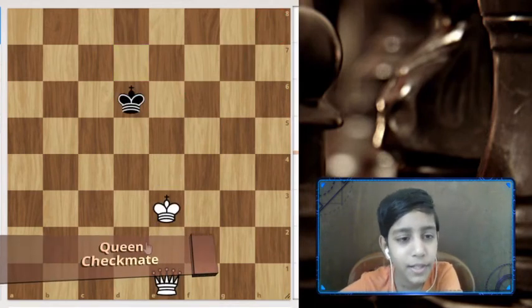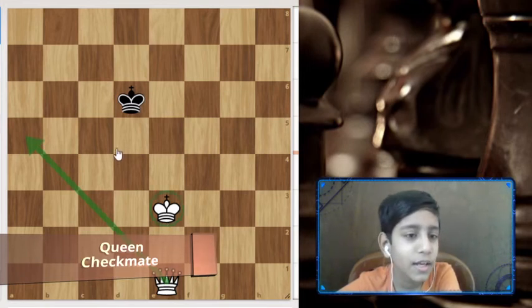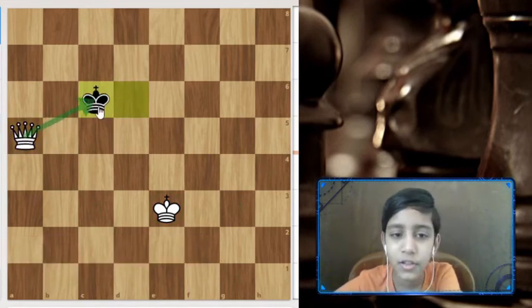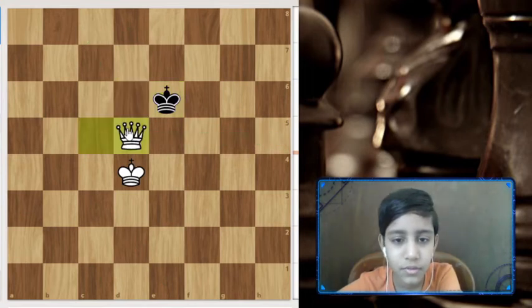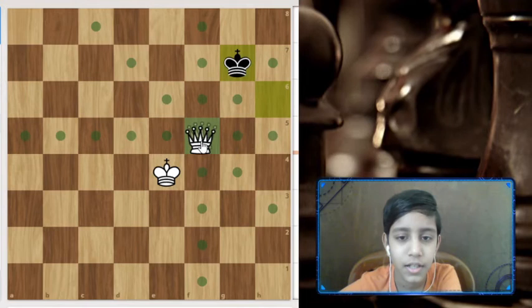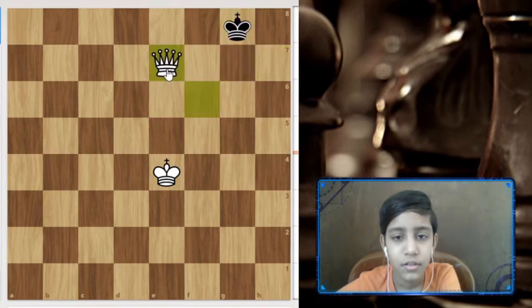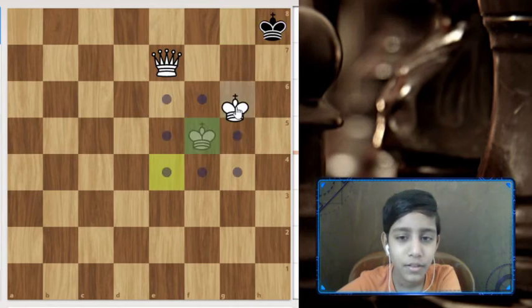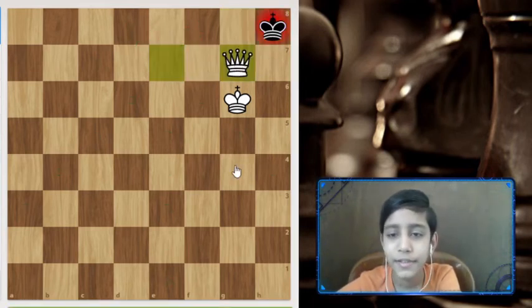Next we have queen and king checkmate with only the queen. The idea is simply to give knight distance. Block the rank first, then start giving knight distance. When the king is already in knight distance and we don't have another piece, we bring our king into the game and slowly block the ranks. Keep giving knight distance. Now if we play queen f7 trying to give knight distance, that's a stalemate. So we get the king into the game as a defender, and then queen d8, e8, f8, or g7 is checkmate. Let's go with queen g7 — it's mate.